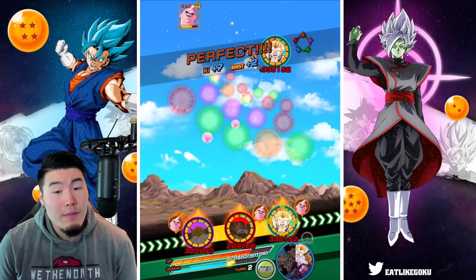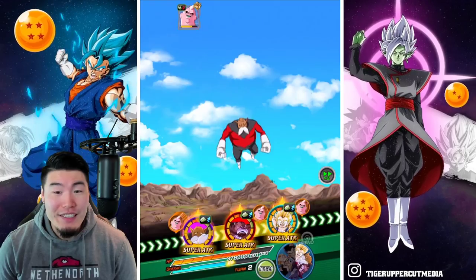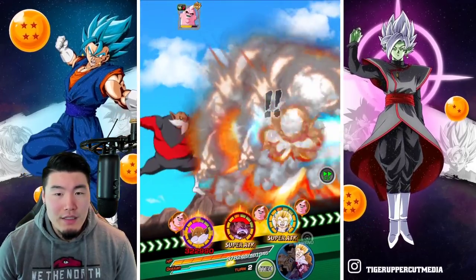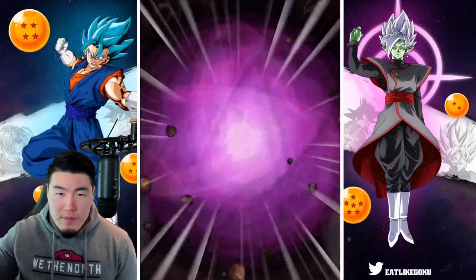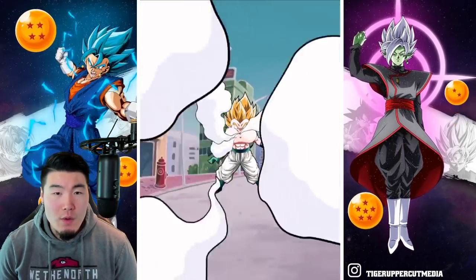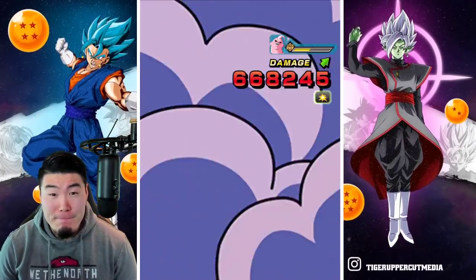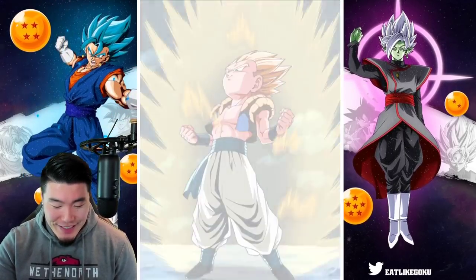There we go. Maybe Gotenks can come through for us and actually get a stun like he's supposed to — maybe he can stun Super Buu and not take that last hit. Out of these guys, the only one I'm really worried about right now is the Gotenks, and his defense is also pretty good, so I think he will hold up even against the super. Gotenks — 1.65 million! No stun... additional super, second chance to stun — and he did it! Yes, perfect. Things are finally turning around, things are finally going the way they're supposed to.